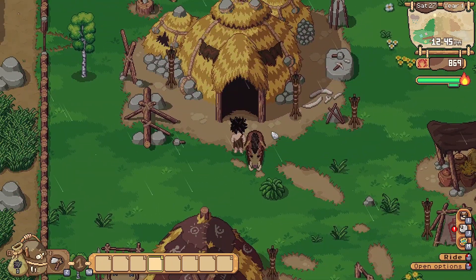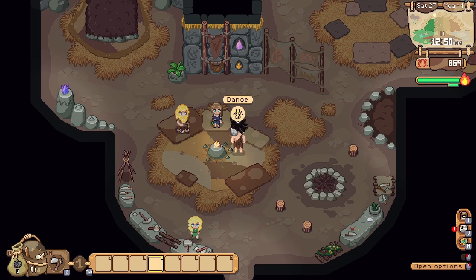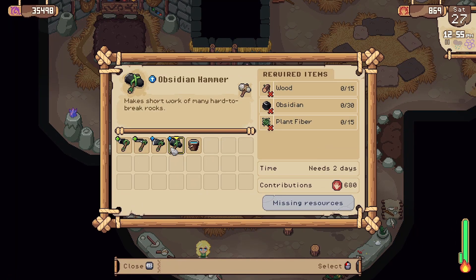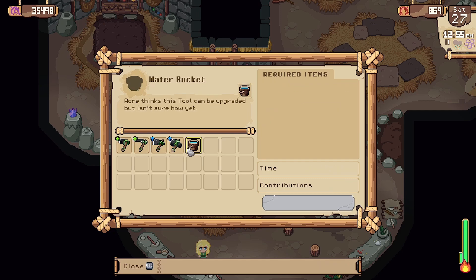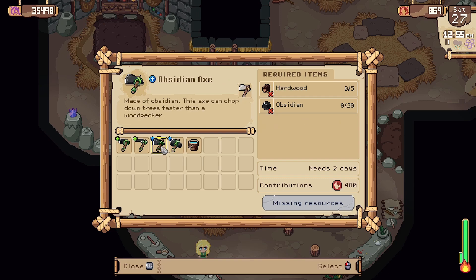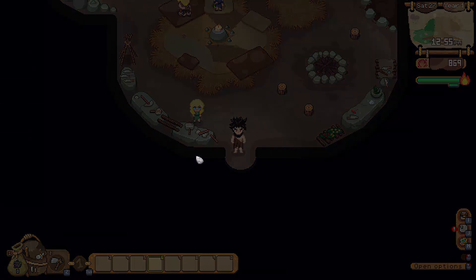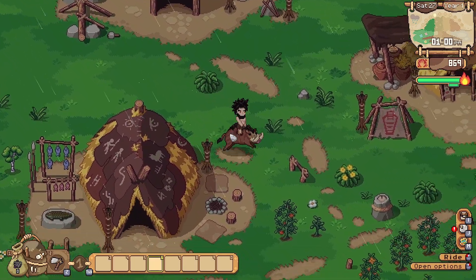Change of plans, actually — the tool station has been finished. I wonder if we can do it from within here. Nope. Obsidian hoe and sickle — 30 obsidian? Holy crap. It seems like I'm going to have to go get some obsidian, so we are going to the mines.